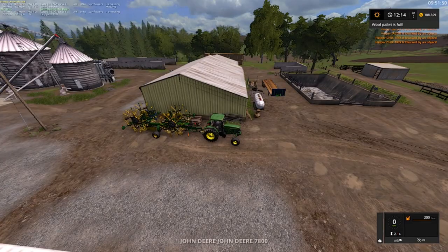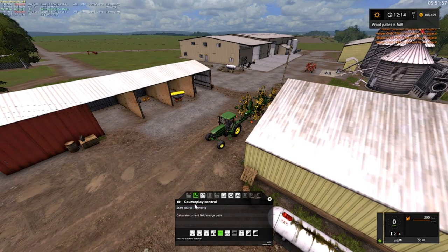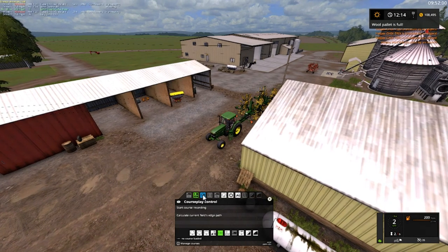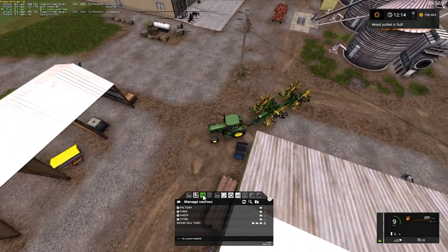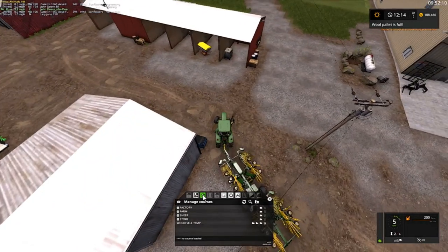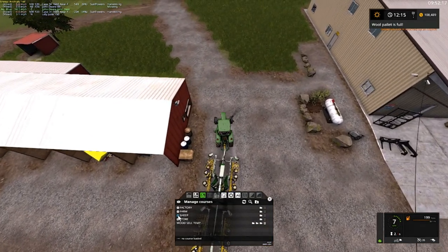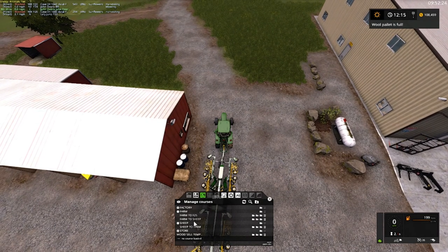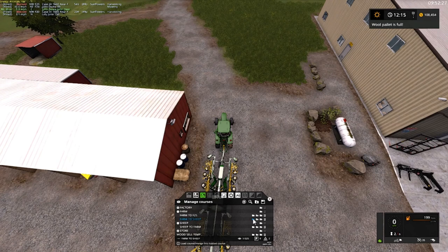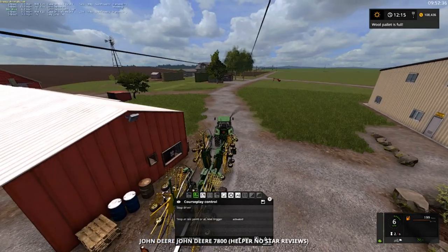There's our mower. Let's get this guy heading up there — no course loaded, it takes forever to get back up to gear. Might need to do some maintenance on it next episode. We got plenty of fuel. Sheep to farm — no, we need to go farm to sheep. That'll work. Drive course, stop at the last. Now we got no star reviews.